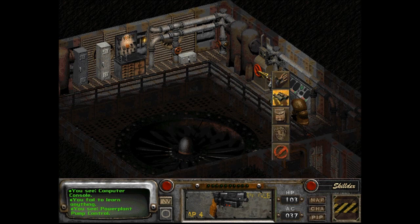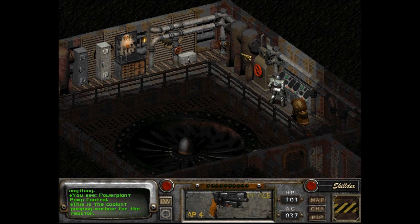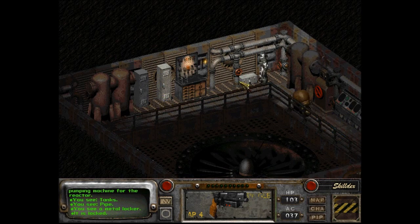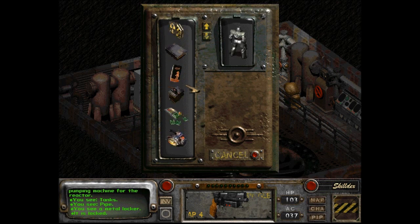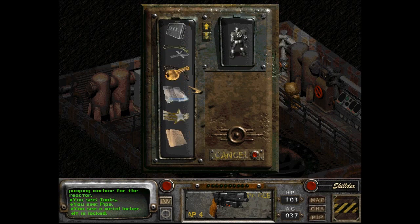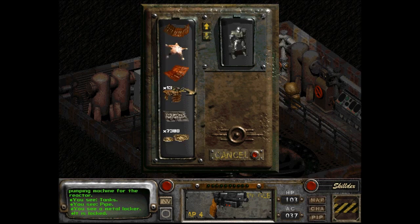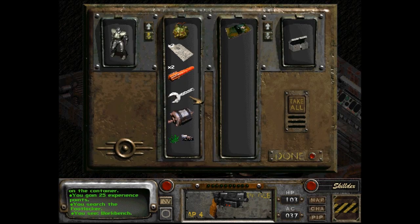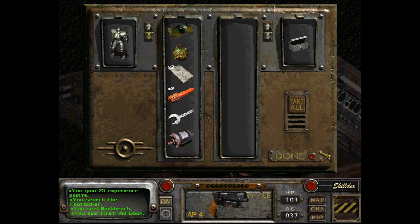Power plant pump control. Should we even be messing with this? This is a coolant pumping machine for the reactor. Probably not. I have a feeling we're gonna have to for some reason. First aid book, which you can sell. Got a work bench here.